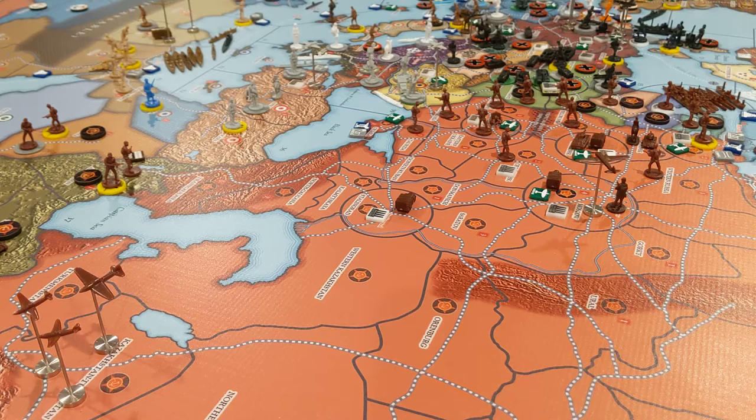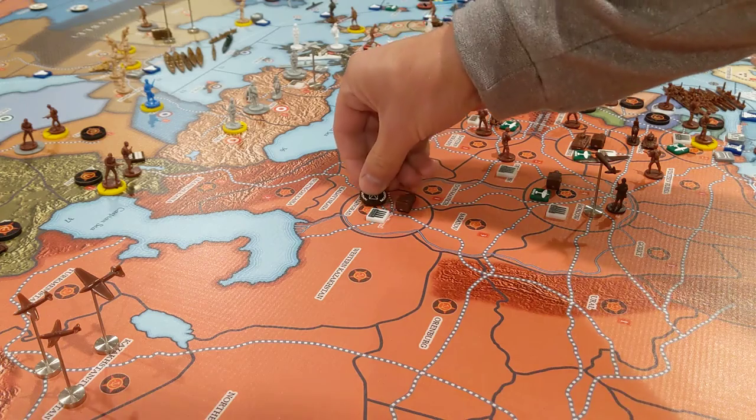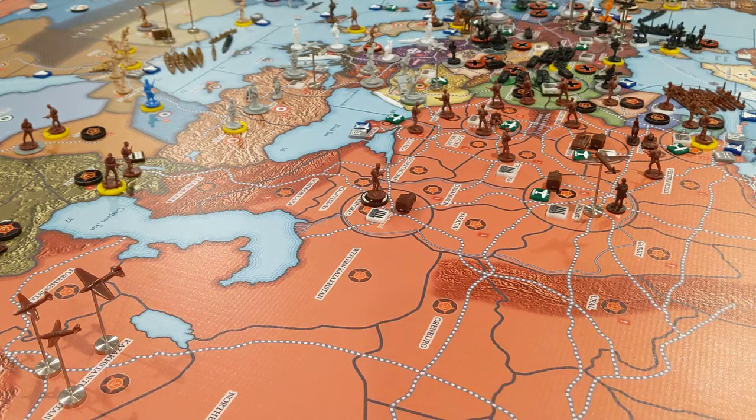The Soviet mountain infantry costs four dollars. I'm gonna build him as close to these mountain territories as I can, so I'm gonna build him at the major factory in Stalingrad. Then two Soviet medium tanks for 12 bucks — I'm gonna build one in Kiev and one in Stalingrad.